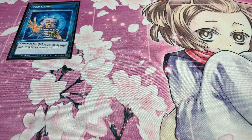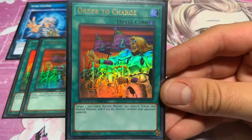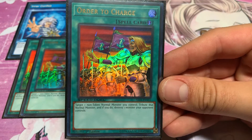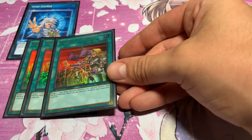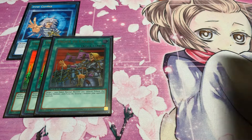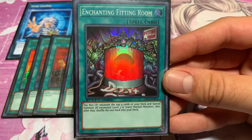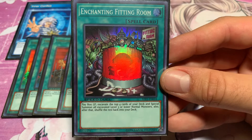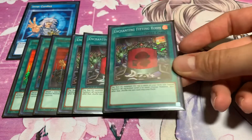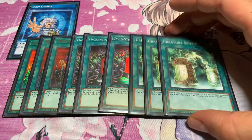You can tell this is a normal monster deck, but very effective and very good. Starting off, three Order to Charge — this card makes you very dangerous. And then of course we're running three Enchanting Fitting Room, an easy way to pull out all of our normal monsters. Three Enchanting Fitting Room, and to round off the deck I'm running three Creature Seizure.